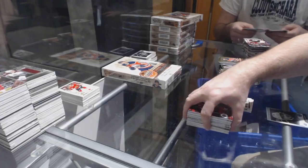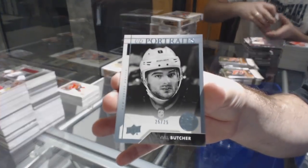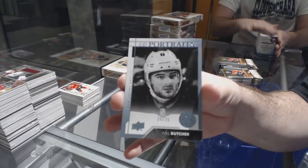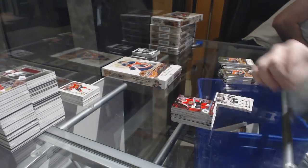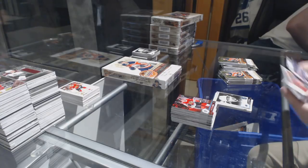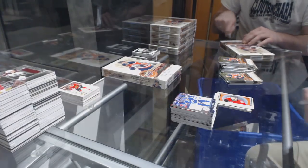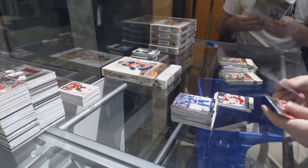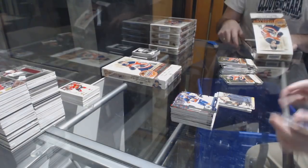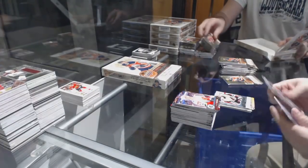We have for the Devils a Platinum Blue Portraits Rookie, number 25, Will Butcher. We've got a Marquee Rookie of Logan Brown for the Sens. Martin Necas for the Carolina Hurricanes Young Guns. Canvas of Corey Perry for the Anaheim Ducks. Aiden Hill for the Coyotes Young Guns.